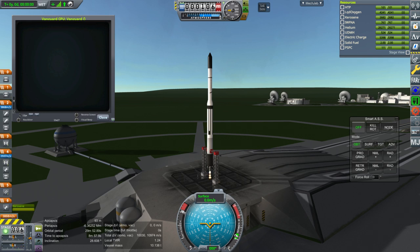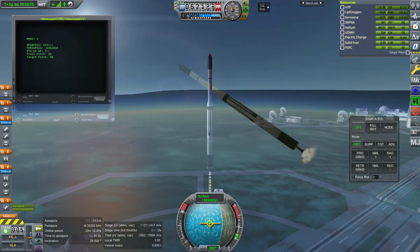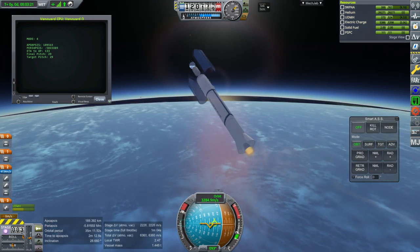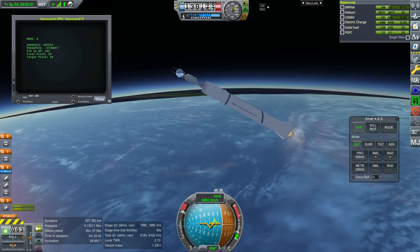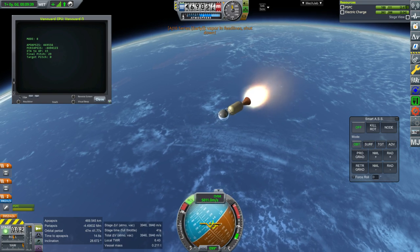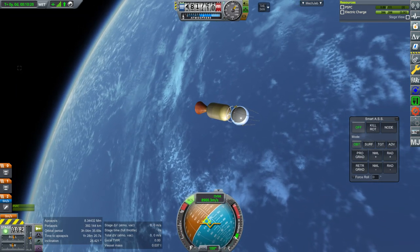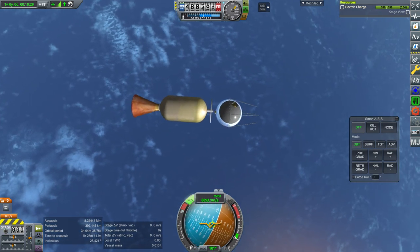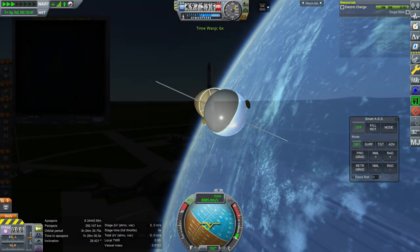For the Vanguard rocket, the upper stage — the Able stage — is from Raider Nick's US Rockets pack, but the lower bed is just a procedural tank. There's a procedural tank texture called Vanguard which you should use for that. There are various engines from Stock Extensions and Raider Nick's pack — there are a lot of Vanguard engines floating around. Vanguard 1 is smaller, Vanguard 2 is a bit bigger, and Vanguard 3 is the biggest. All three are still in orbit and will be for a few hundred years. Vanguard 1 is the oldest object still in orbit, and this one reached an orbit that will take a long time to decay.